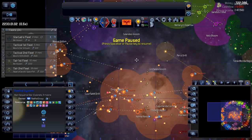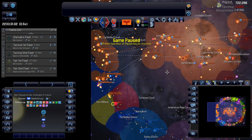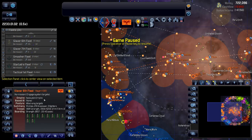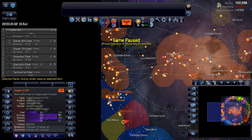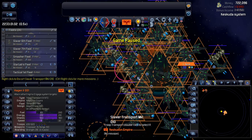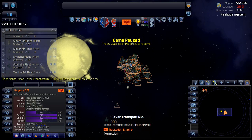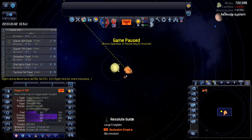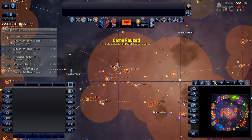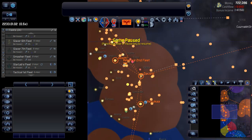I think we're just going to get going here. One thing I noticed in our slaver fleets — the sixth fleet has one ship that's not fueled and it actually has an attack order. I'm going to zoom in and see what it's doing. It's hanging around homeworld. I'm going to cancel that order and just hit a refuel order on that one ship to get it refueling ASAP.